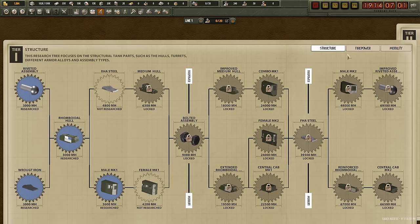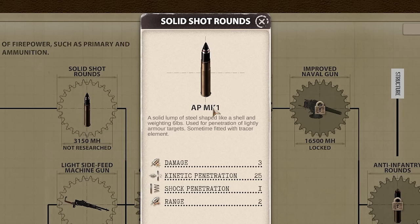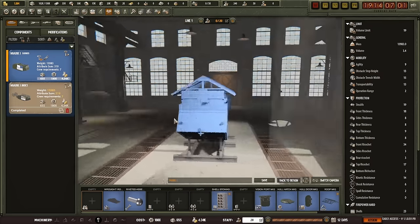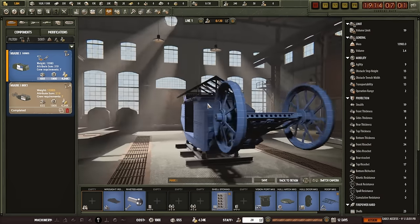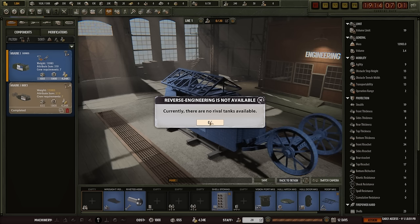Here is our research tree. Who cares about structure? We're going to immediately start researching better firepower. I'm going to go with this AP MK1 ammunition and start that. Because this is when some of the very first tanks are being built, our tanks are going to be looking a little bit strange — we're not going to be making any crazy Panzer Vs. When we have rival tanks, we can steal them and reverse engineer them.